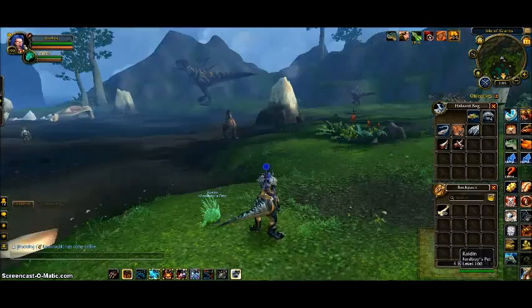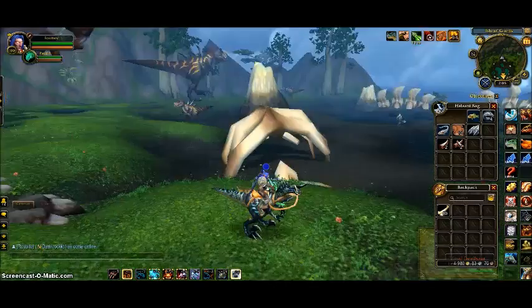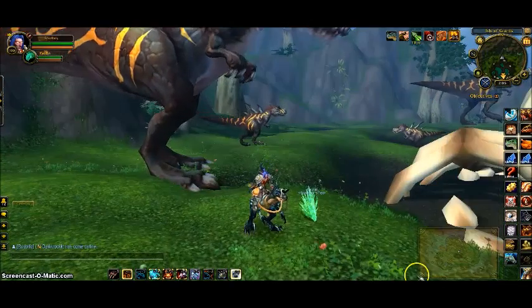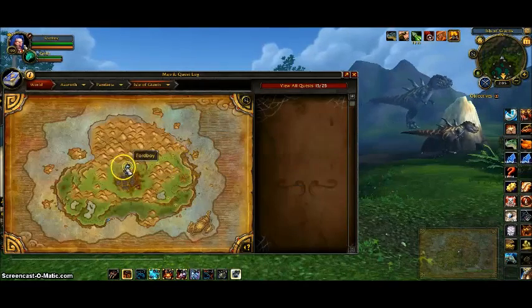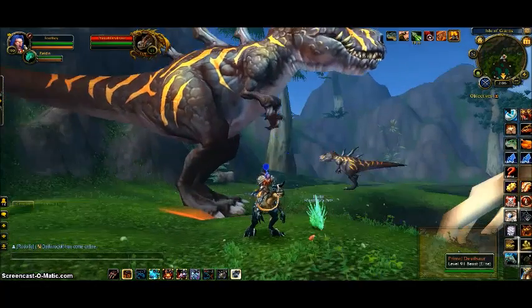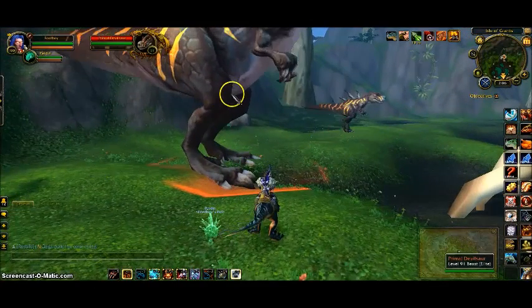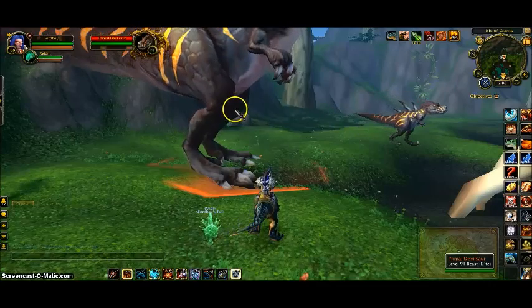The drop rate of the egg is between 6% and 11%, depending on which NPC you are killing. We are up where Undasta spawns here, and we're going to be killing these big guys — these big Primal Devilsaurs, or however you pronounce them. They have the highest drop rate at 11%.